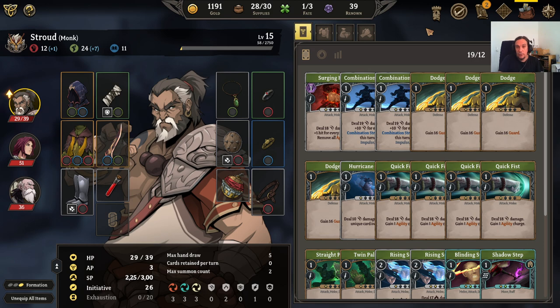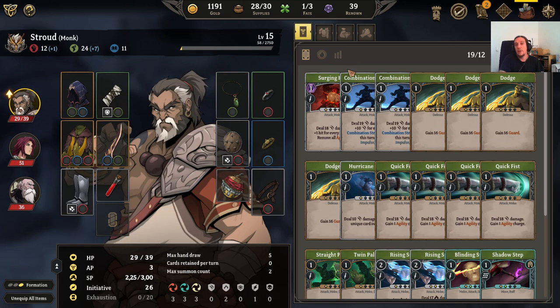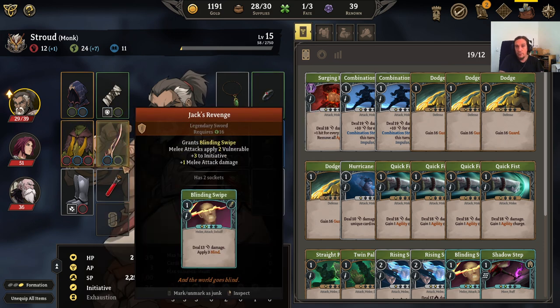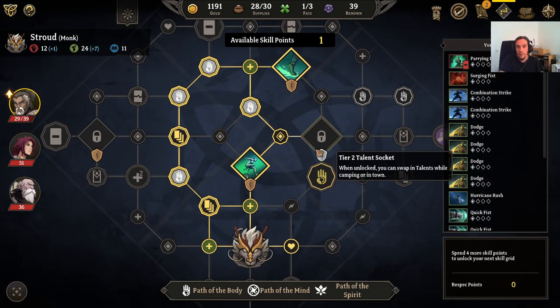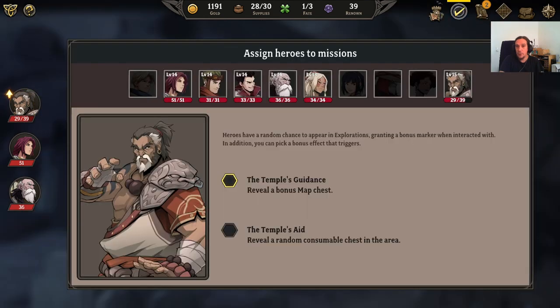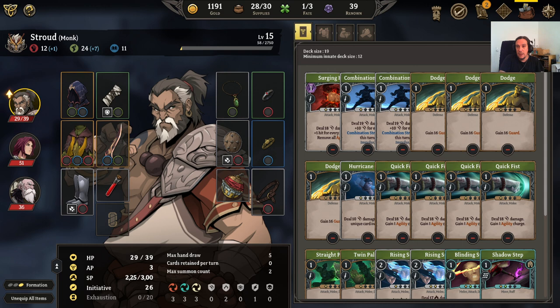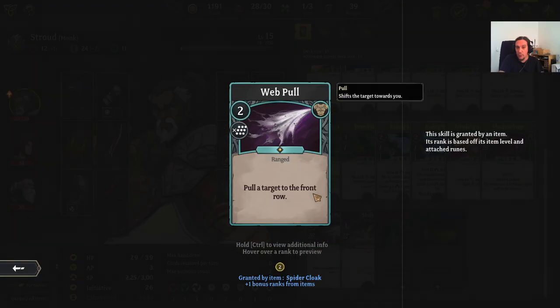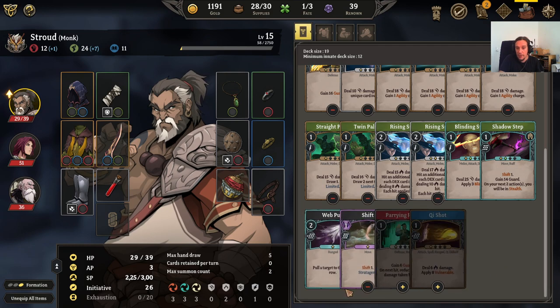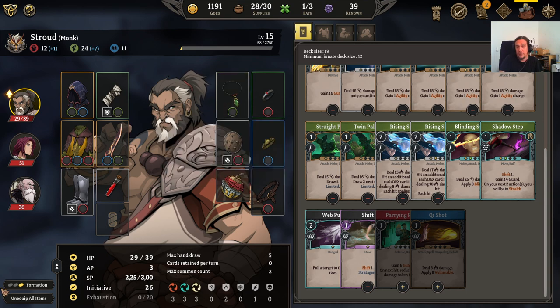Next thing on my list is deck building. We have all these cards — everybody has his cards, but how does this actually come together? These skills originate from the items you have on yourself and also from items picked up on the skill grid. All these cards here are the ones you currently have equipped. There's the edit deck function, and I have 19 of 12 cards — the minimum size of this deck is supposed to be 12. We could trim that down by clicking whatever we want to remove with the minus sign, but a couple of skills can't be removed because they originate from gear.